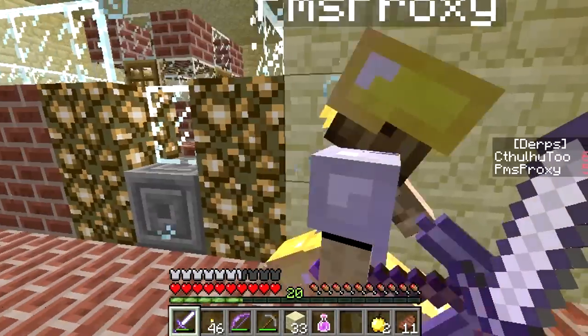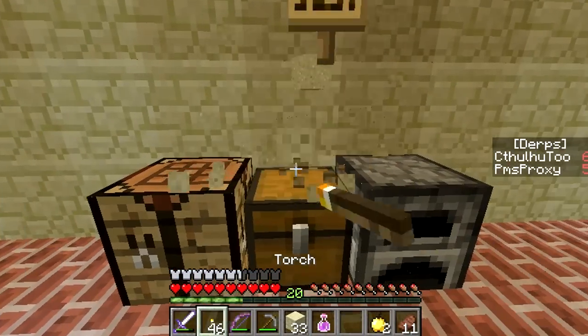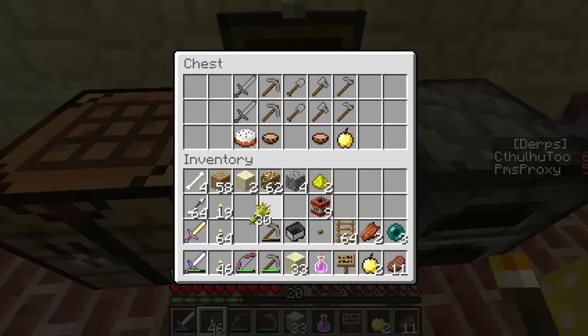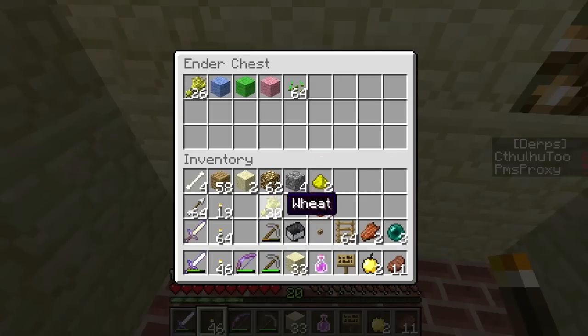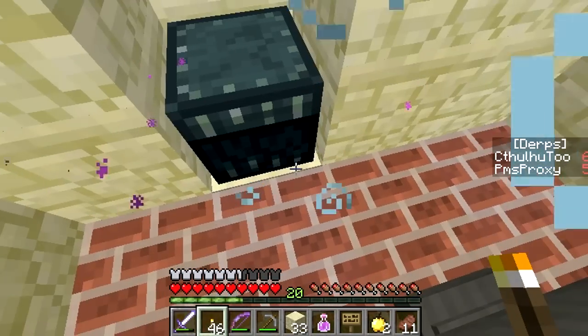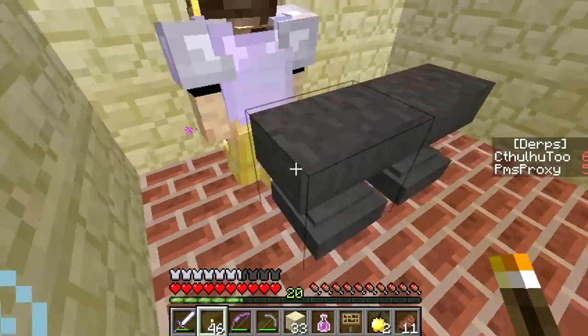Do you know what we didn't bring? A bed. True. And it wouldn't take us too long to get back here, though. What do we have here? Oh nice, more wheat. I'm going to go ahead and toss that back in the ender chest. I thought underneath the chest looked a little different, but maybe not.